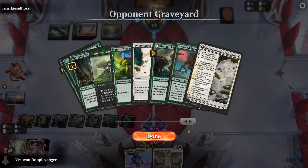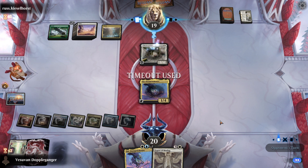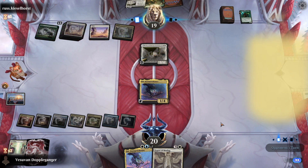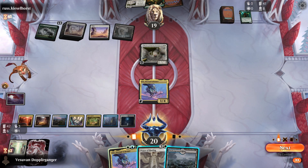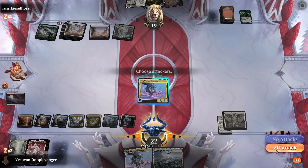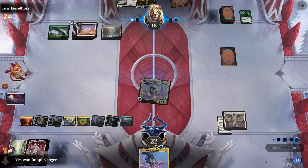The opponent is in the tank, digging around their graveyard a little bit. They grab the Auger as well as the Restoration. I'm probably going to wait until their turn, but I didn't want to let them attack, so we're going to attack with Zur. And I think at the end of their turn, we can animate the Binding.